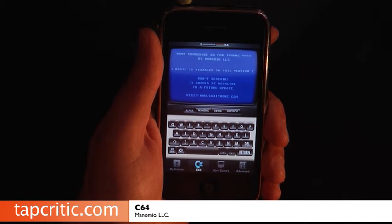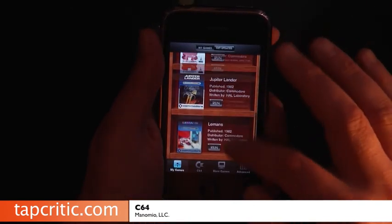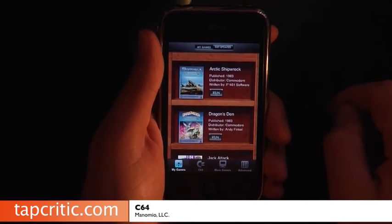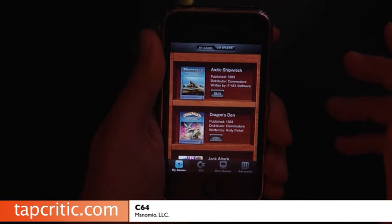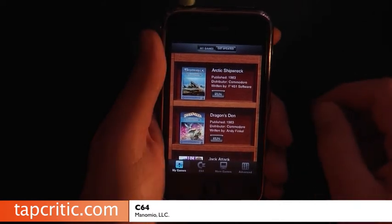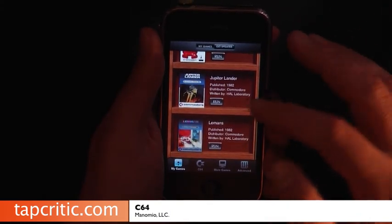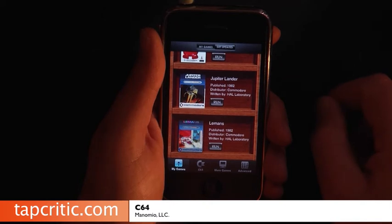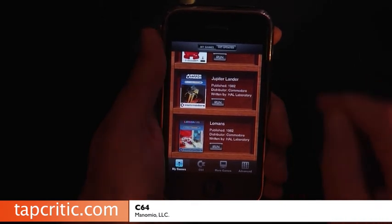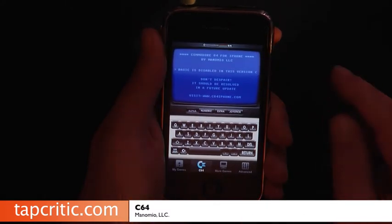I'd like to step you through some of the games here. I was sort of disappointed when I saw the list of games included with C64. When I saw some of the previews before it was released, I saw games like Karatika and Bruce Lee. Unfortunately, the only game that I really remember playing and getting into was my first cartridge game, and that was Jupiter Lander. I'll run that here in a second, but first I want to step you through some of the controls.